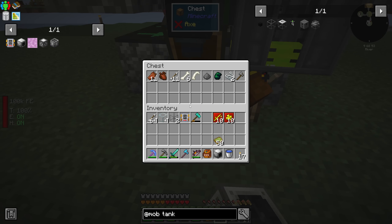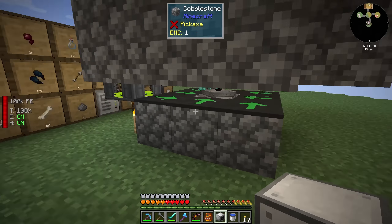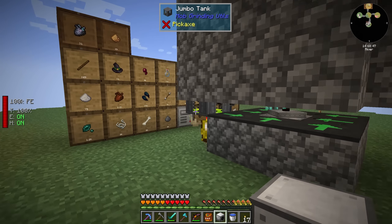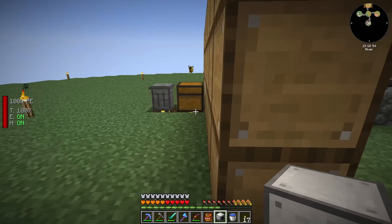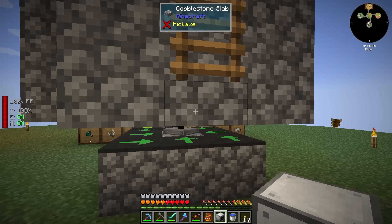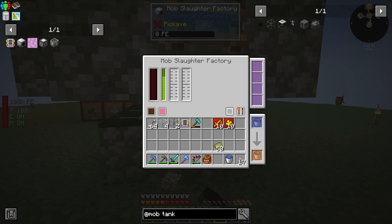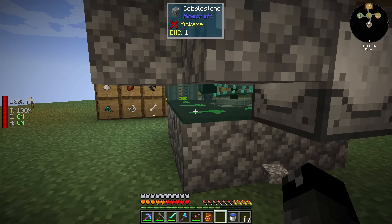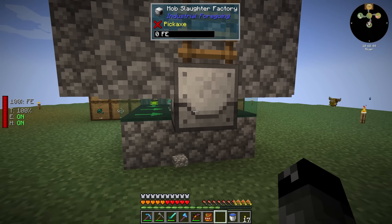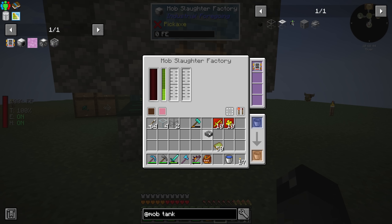I'm collecting this chest so that when I eventually go and break our mob slaughter factory, the drops don't get collected by the system, find no space in the drawer, and end up in the trash can. Just doing that for some safety. I'm going to pop that out and place this here - there's the mob slaughter factory. Let's check the working area.